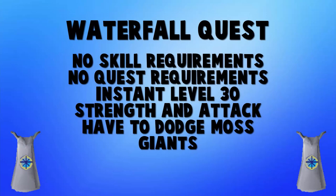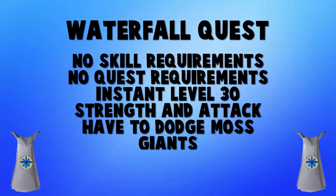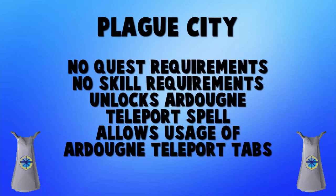We'll start off this list with probably the most notable members quest, which is the Waterfall Quest. There's a reason so many members do this quest when they make a new account: upon completion you're going to get 30 Attack and 30 Strength if you do it at level 1, starting you off at adamant gear versus bronze or iron. There are no requirements at all — no skills, no quests required. The only thing you have to do is dodge moss giants when you run through the area.